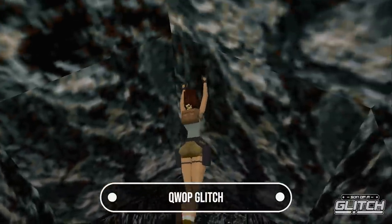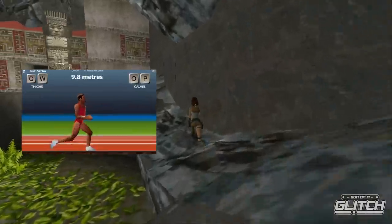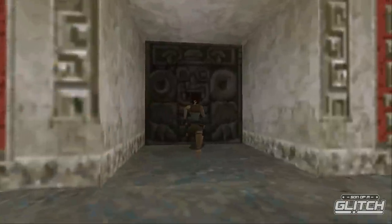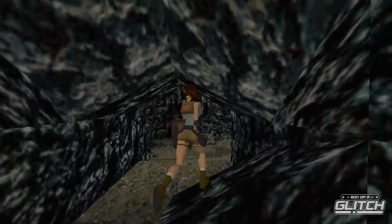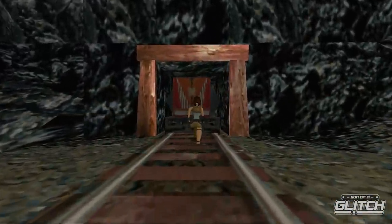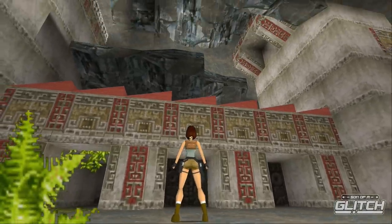One of the most amazing discoveries in all of Tomb Raider speedrunning is a glitch state lovingly referred to as the QWOP — because when Lara is in this state, she resembles the running animation of the game QWOP. The QWOP state is special because it helps you skip things, and through a combination of positioning and pause buffering it's possible to consistently achieve it. The first use of QWOP is in the City of Vilcabamba, in the room with the three doors, used to skip having to open the middle door entirely.